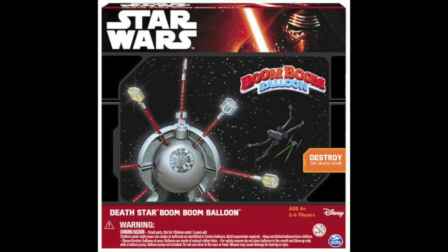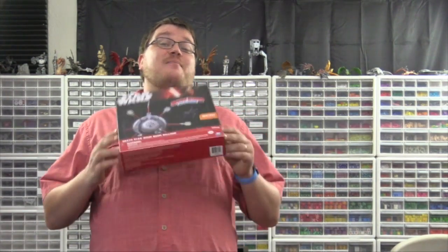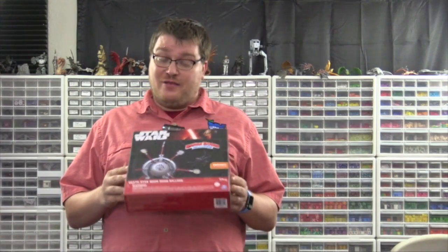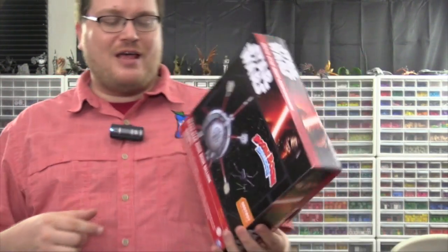It's time for another Dicetower review with Tom Vassell. Hey everybody, Force Friday has come and gone, but there are still more Star Wars games to talk about. Now we're talking about Death Star Boom Boom Balloon. That has to be one of the dumbest sounding names there is. And when you look at the picture on this box, you're looking at sticks poking into a balloon. Death Star looks really silly and weird — and it is silly and weird. You are essentially using a balloon as a Death Star, poking sticks in it, trying to pop it.